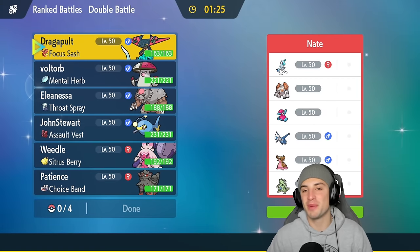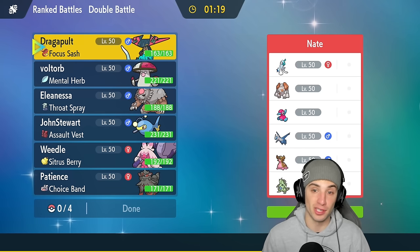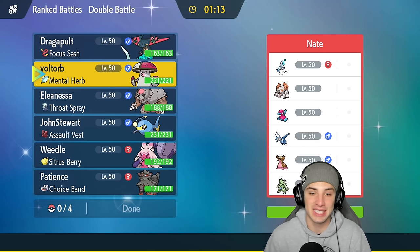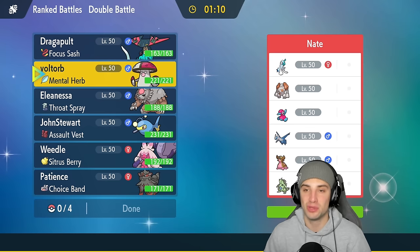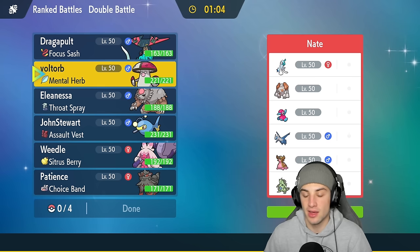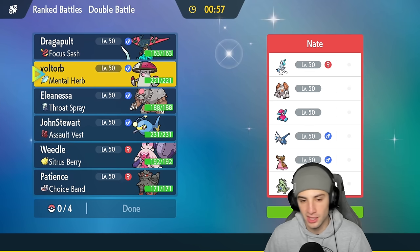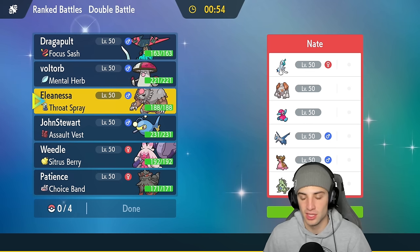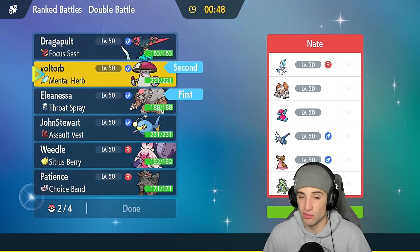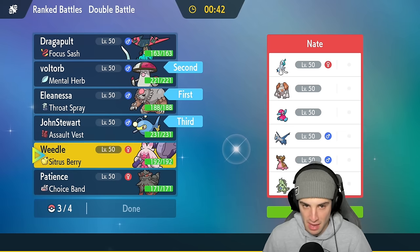Moving on to match number two, going up against a Regirock team and looking for our first win with Lantern. That last match, Ursaluna just dumped on us — had the Tera boost, the Life Orb boost, the Helping Hand boost, the STAB boost, and KO'd all my Pokemon in one shot. This team has Regirock, Primarina, Porygon2, Latios, Tornadus, Jangmo-o, and Tyranitar. Tyranitar for weather control — looking a little scary. I might lead Ursaluna alongside Amoonguss.